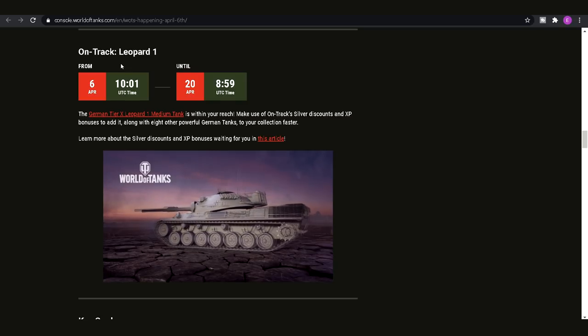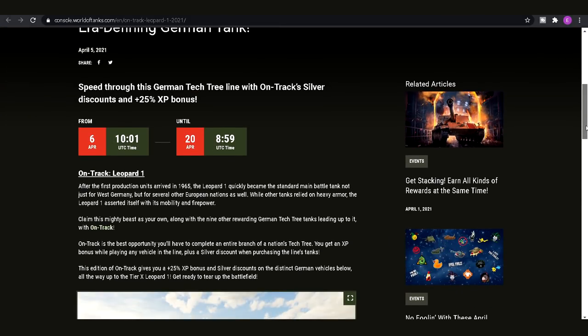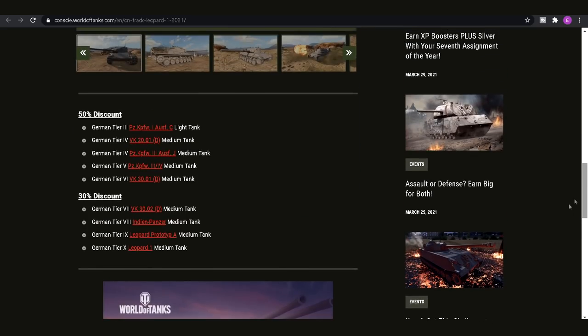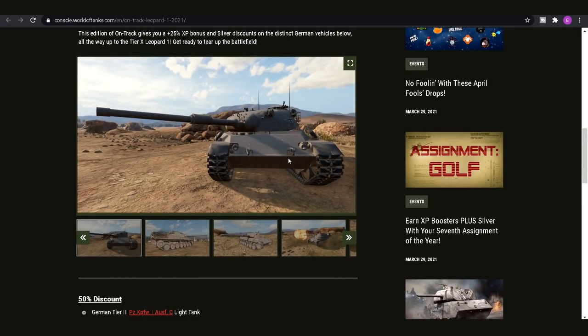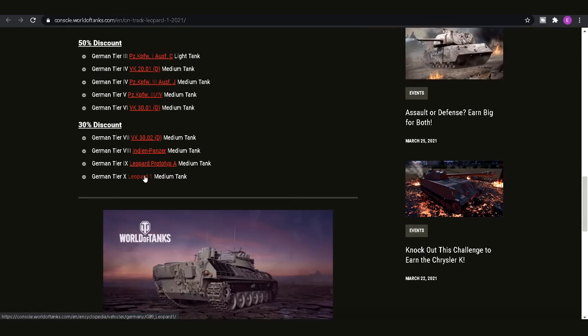Now for something brand new this week — we have the On Track Leopard event. You'll get an extra 25% bonus XP in any of the tanks leading up to the Leopard, and those tanks are on screen right now. There's plenty of tanks going from tier 3 to tier 10, all discounted with silver as well. Between tiers 3 and 6 you can pick them up at a 50% silver discount, and from tiers 7 to 10 it's a 30% discount. If you haven't ground any of these lines, it's always a good time to do it now since you'll get bonus XP from completing the season plus the 25% bonus XP, making it very quick to reach the tier 10 Leopard.